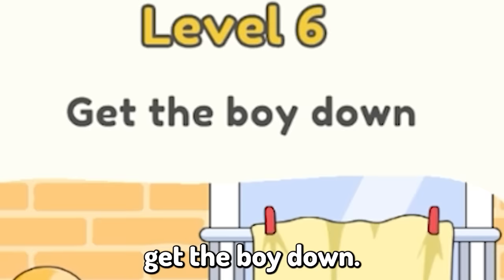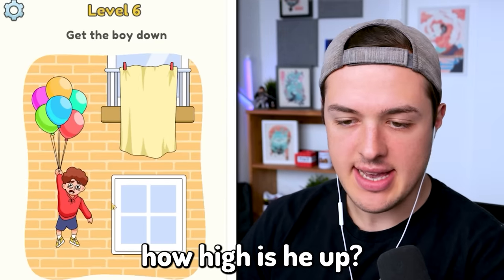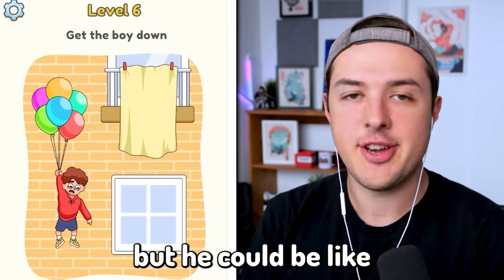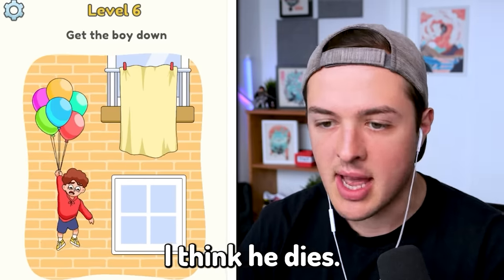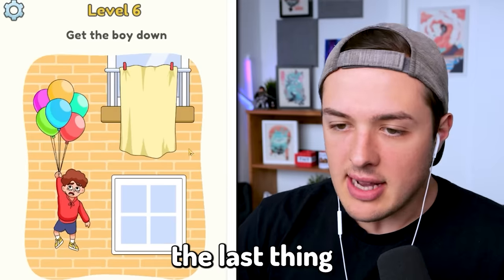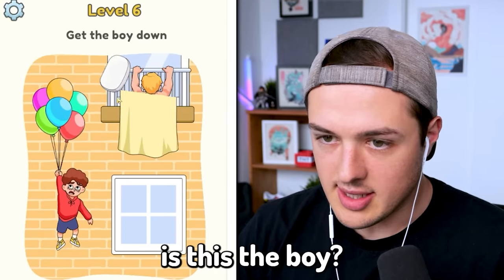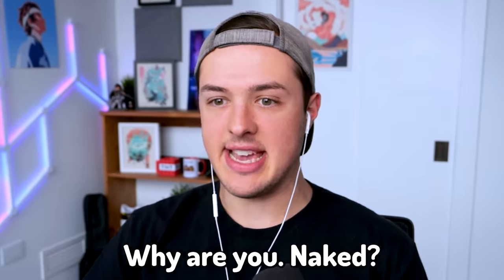Level six: get the boy down. I have a couple of questions. How high is he up? It seems like he might be on like the second or third story, but he could be like 10 stories up in this apartment building. So if I delete the balloons, I think he dies. That's the last thing I want to do today. Let's see what's behind this. Is this the boy? What the? Why are you naked?